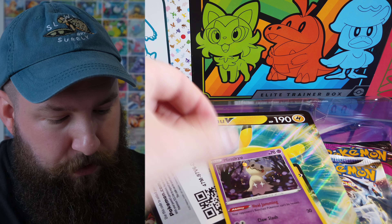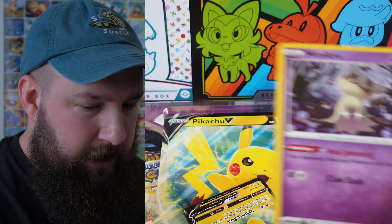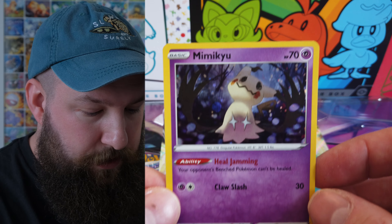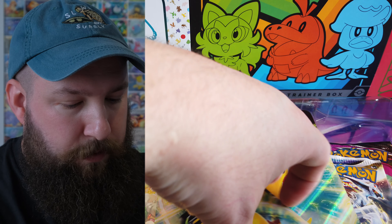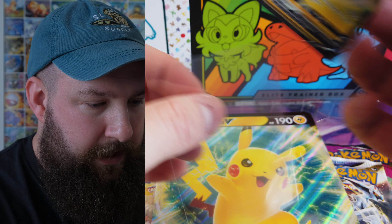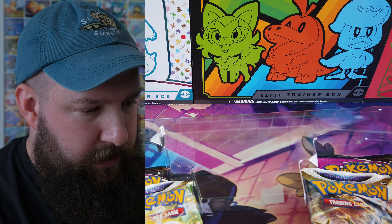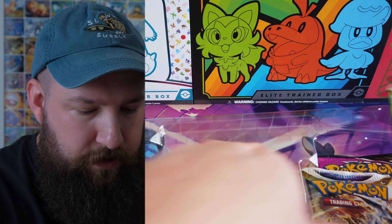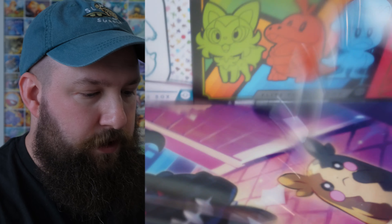In the collection box we have a few cards and promos, so there is a code card. We have a nice holo Mimikyu which I think is from Battle Styles. We've got our promo card which is Pikachu V. And then we have an oversized version of the very same card, which is pretty cool. We've got four packs in here.